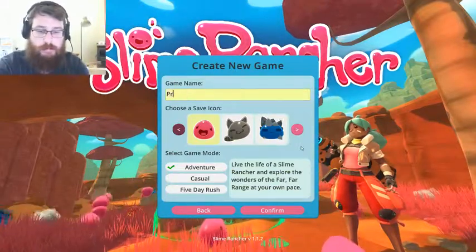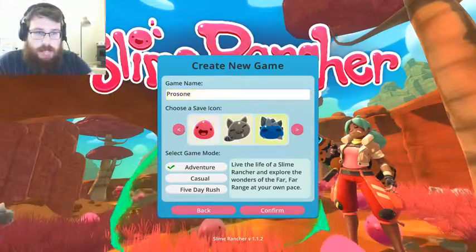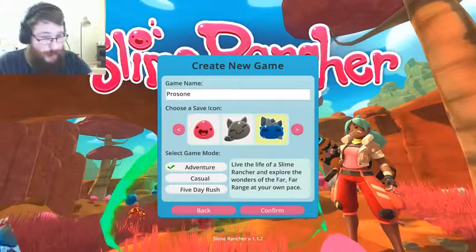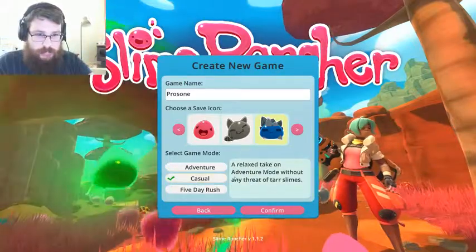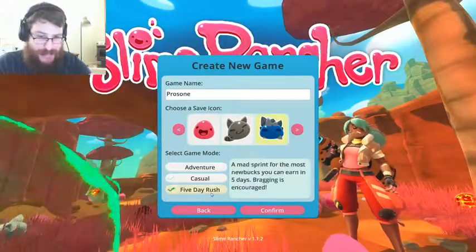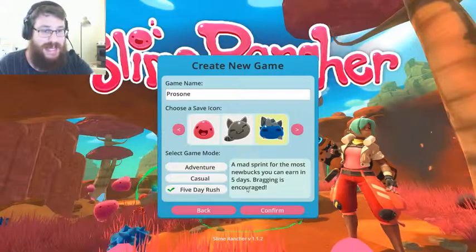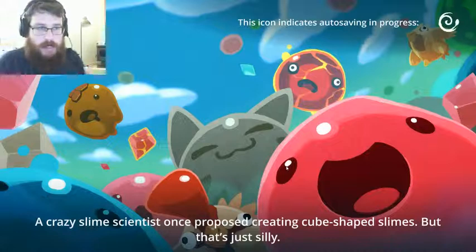Game name: Prozone. Select a save icon — does that mean this little blue guy? Select game mode: Adventure — live the life of a slime rancher and explore the wonders of the far far range at your own pace. Casual — a relaxed take on adventure mode without any threat of tar slimes. Five day rush — a mass sprint for the most new box you can earn in five days; bragging is encouraged. We'll just go adventure. It seems very bubbly and very nice.